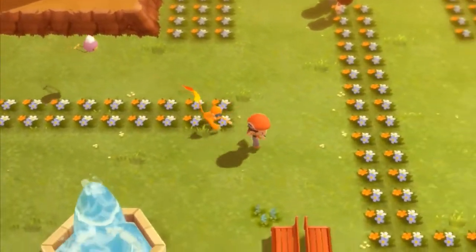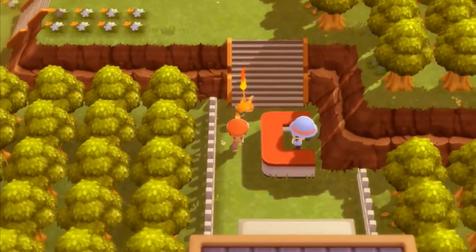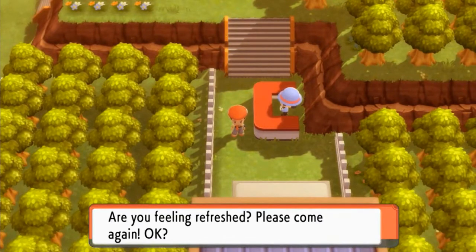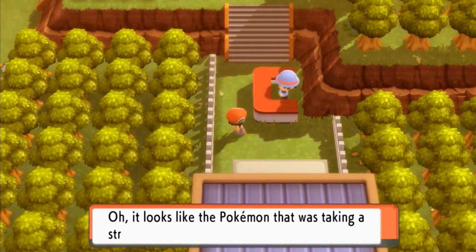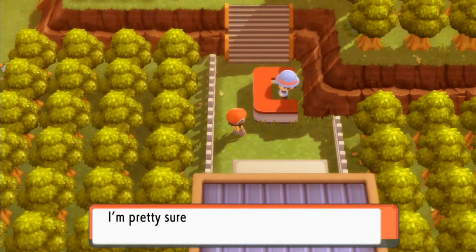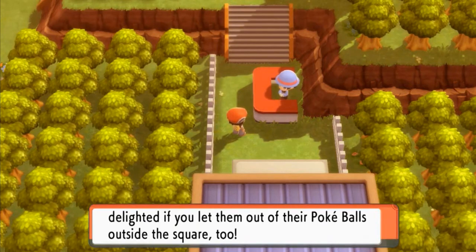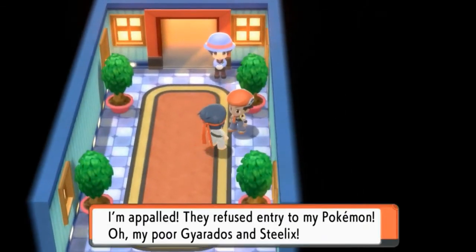That's pretty much it for Amity Square. The lady says the Pokemon that was taking a stroll with us wants to go out more — only special trainers can make their Pokemon feel that way. She says I should let them out of their Pokeballs outside Amity Square too. And now we get the option to have a Pokemon follow us outside.